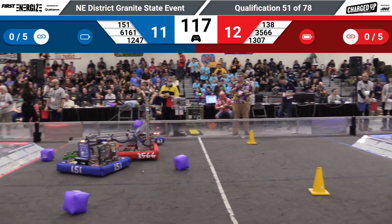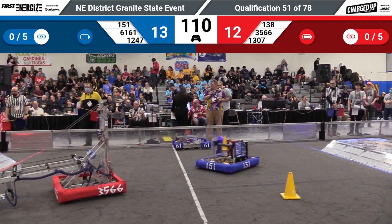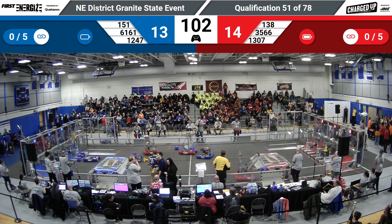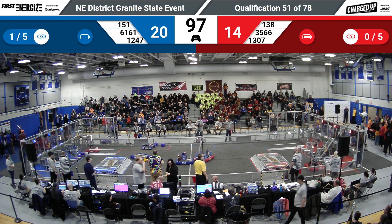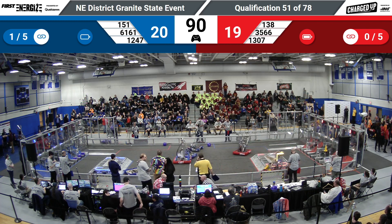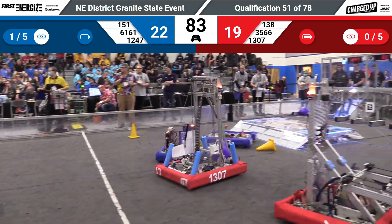35-66 looking to pick up a cube. 138 looking to score — they score in the bottom row with a cone. They'll see if they can go pick up another cone. Meanwhile, 61-61 pushing the cubes around. Uh-oh, they're putting the cubes into the Red Alliance loading zone. Now getting them out of there, fishing them out. There goes Blood, Sweat, and Gears, scoring a cube.